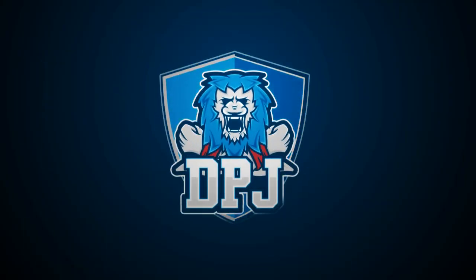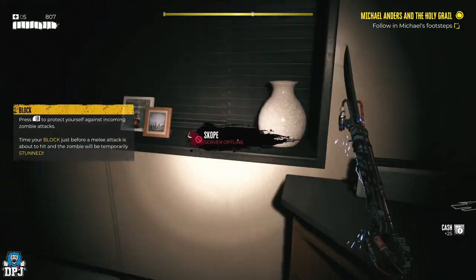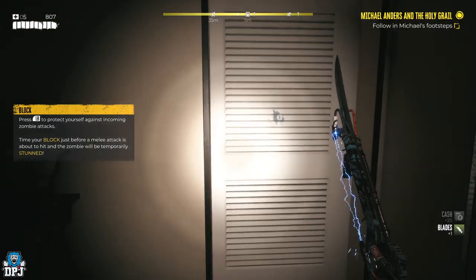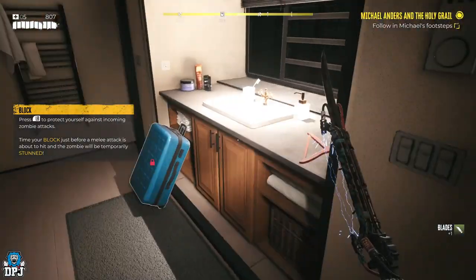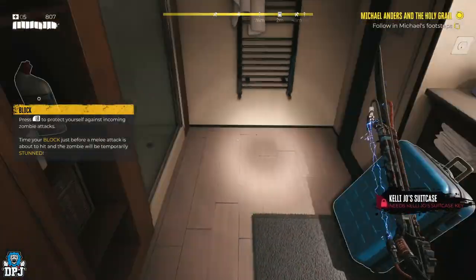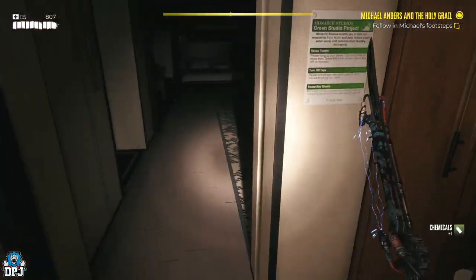If you've gone to or even past the Monarch Studios area and you like to explore, there's a good chance you may have seen Kelly Joe's suitcase. When you first come to this area and first see it, it will be locked for you. Today we will explain how you unlock this and what's inside of it.